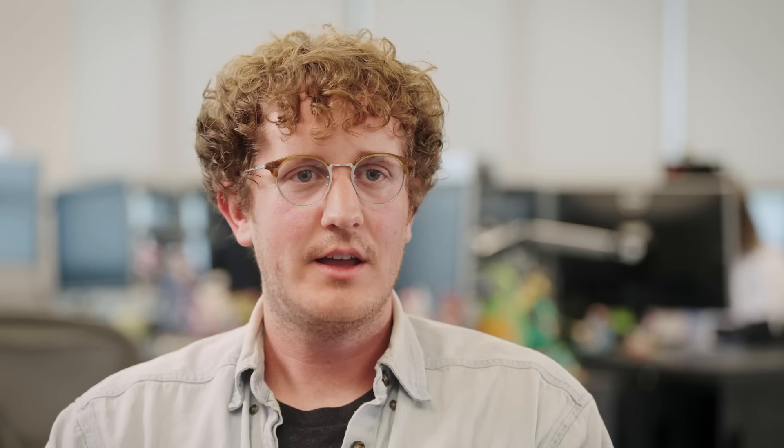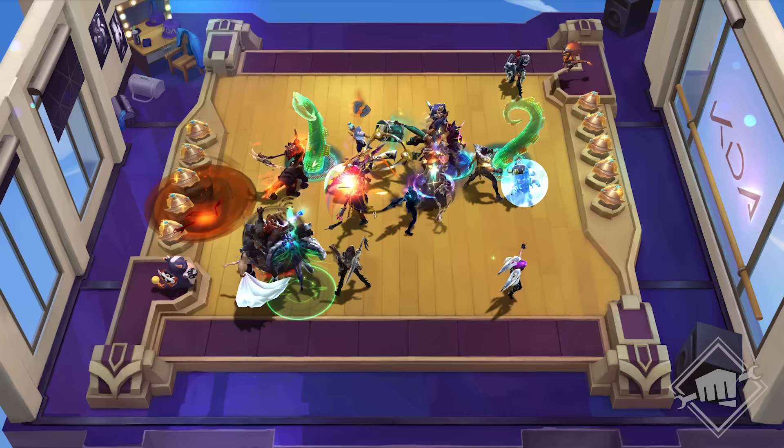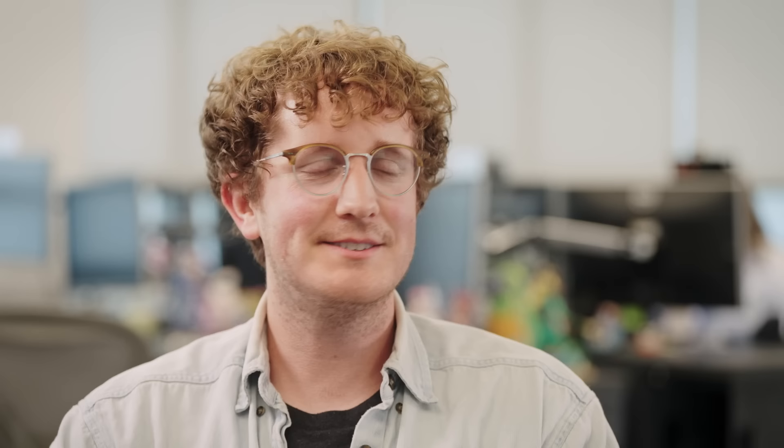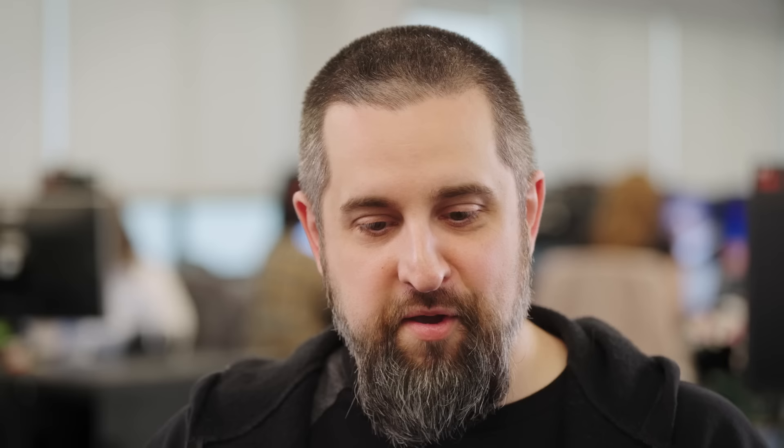With the Headliner mechanic, players will be most excited about the champion fantasies it unlocks. Whether you love re-rolling those one or two costs, or you prefer four-cost carry fantasies, Headliner allows you to go any direction you want every game and unlocks a lot of variation. Those are the things we never predict coming in — what is the built-different comp of this set? What are the combinations that, during production, we have no idea are coming, that we see videos of at 2 a.m. from China and think: wow, that's amazing. Those cool combinations that keep you coming back are always what we're looking for when making new sets.